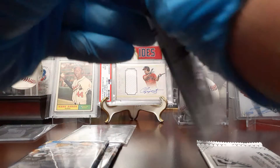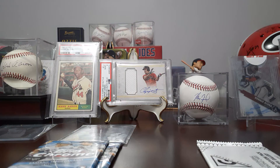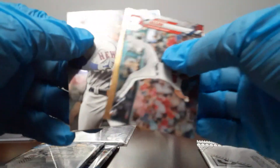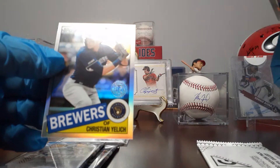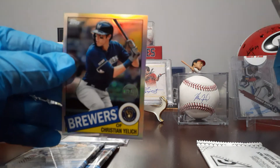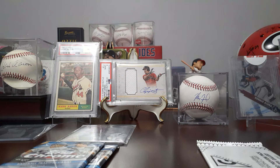Next pack. Logan Allen. Jeff McNeil, who looks nothing like that. Christian Yellich 35th Anniversary Refractor — very nice. A little off-center, but we will take it.